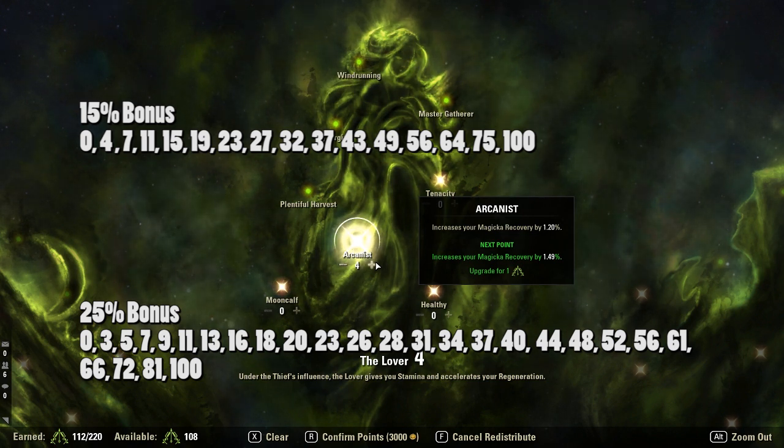Then, if your star's max value is 25, the jump points are: 0, 3, 5, 7, 9, 11, 13, 16, 18, 20, 23, 26, 28, 31, 34, 37, 40, 44, 48, 52, 56, 61, 66, 72, 81, and 100. Those are the jump points for max 25% stars.